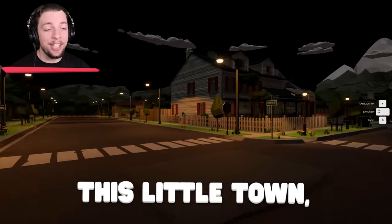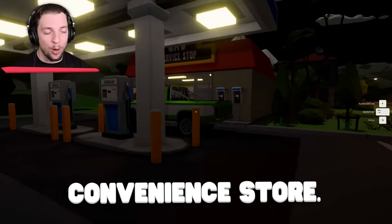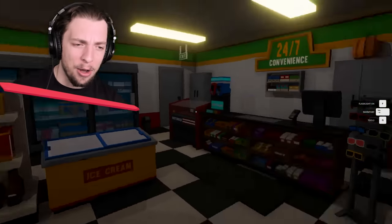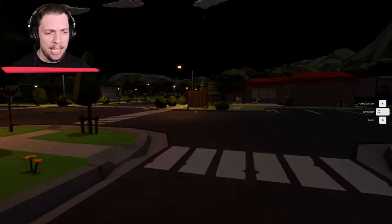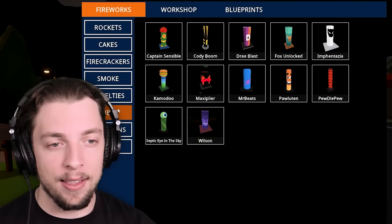Speaking of this little town, here we are. I have no idea what this place is called, but it's got a 24-7 convenience store. Over here, we open up our menu. These are all of the different rockets and stuff that we have accessible.